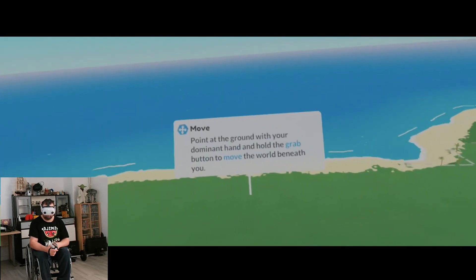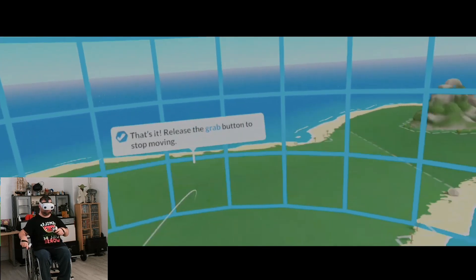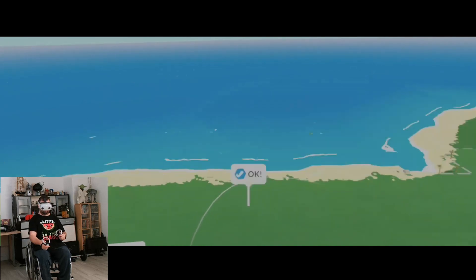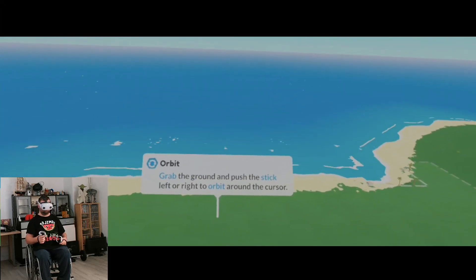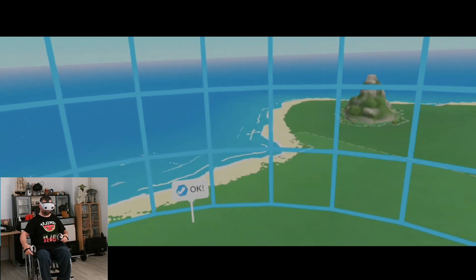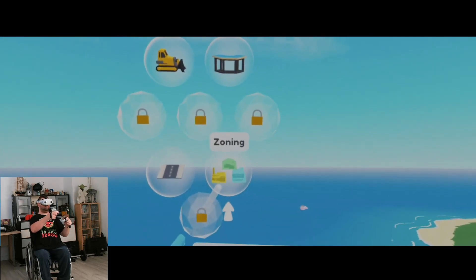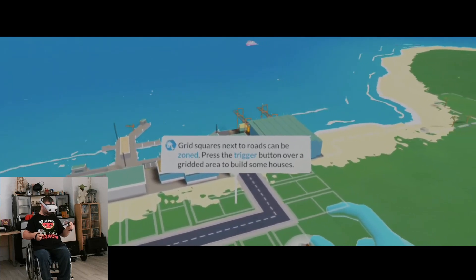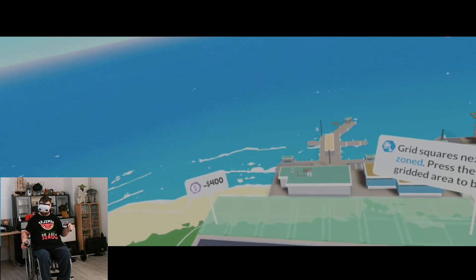It now starts a tutorial that will tell you exactly what you need to know to play the game fully. It tells you how you move around, how you turn, how you zoom in and out, and also some extra ways to do those things. After the game has told you all that, it then tells you to build your first road, and then after that the first buildings to get your new island started, and getting people to come to the island — just like in any city building game.